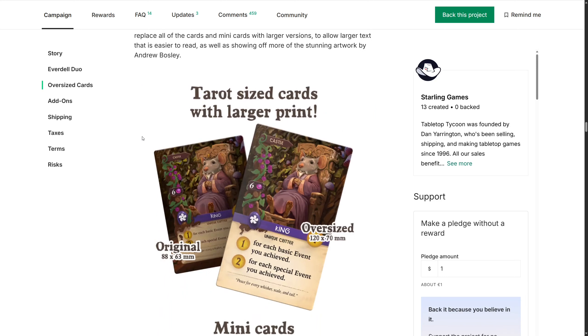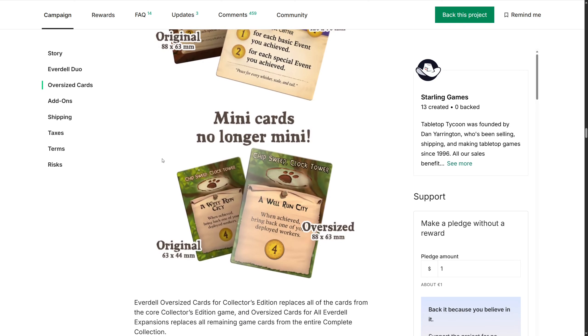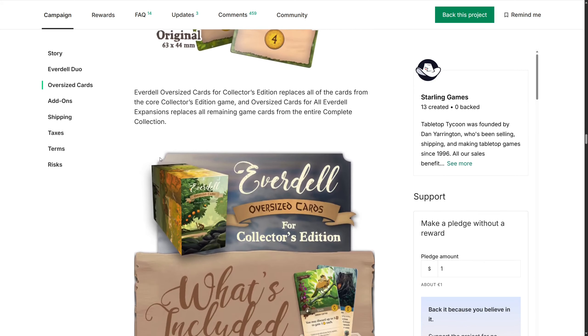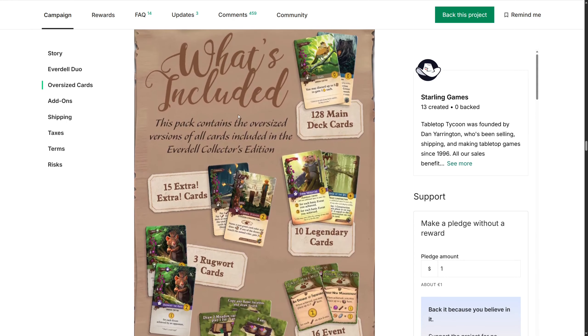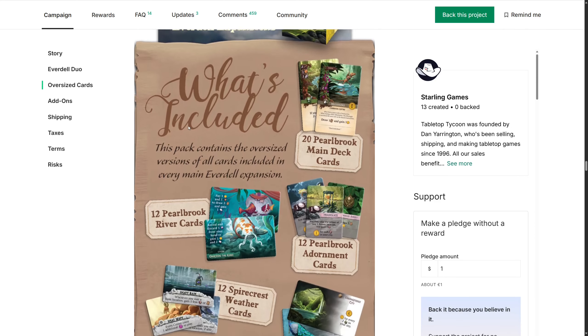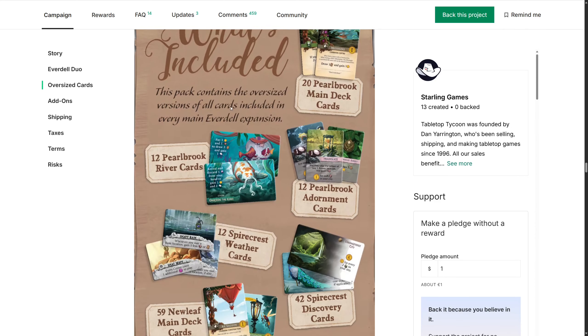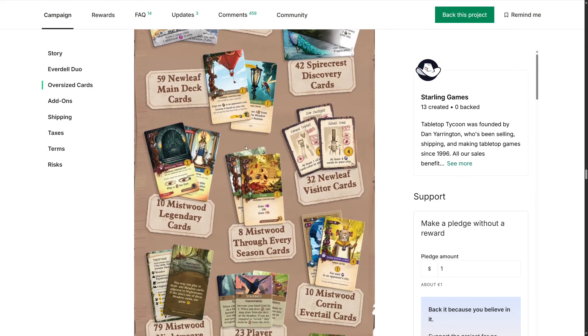You can see the king's feet - looks so much better, doesn't it! As they said, bigger text to read as well - we are all getting older. On tarot, of course - big oversized cards. Now there is just the one box if you are just using the base game. You get the second box if you have every expansion, which is in the complete collection. You can see all the Pearlbrook cards, Spirecrest, Webber cards - all of the cards getting updated. Even the latest expansion, the Newleaf Visitor cards, looking sweet.